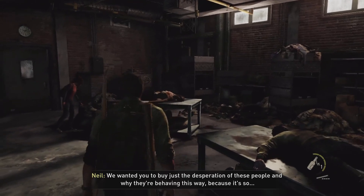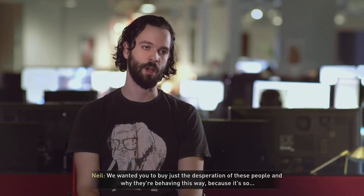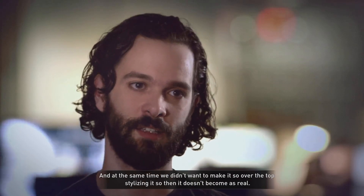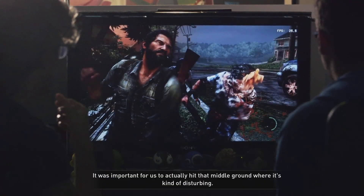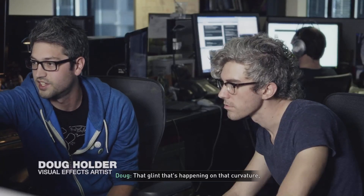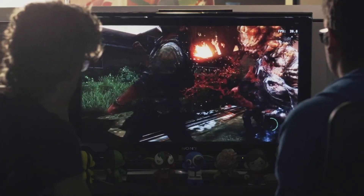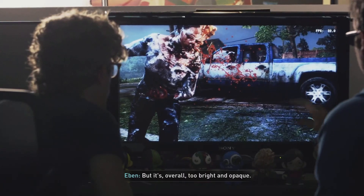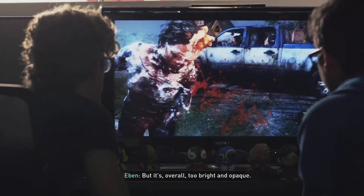We wanted you to buy just the desperation of these people and why they're behaving this way, because it's so brutal. And at the same time, we didn't want to make it so over the top — stylizing it so that it doesn't become as real. It was important for us to hit that middle ground where it's kind of disturbing. That glint on that curvature — it'd be good if we can guarantee from this angle we're seeing it, but it's overall too bright and opaque.